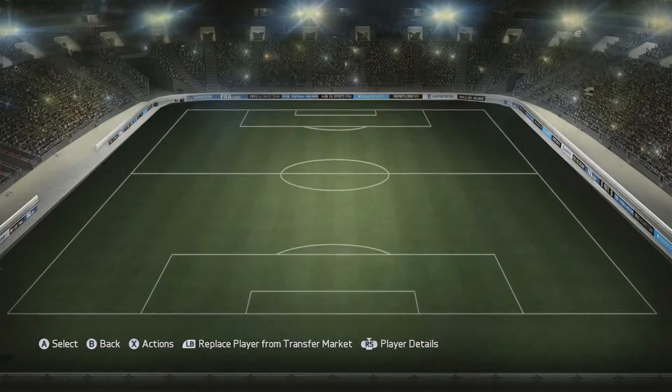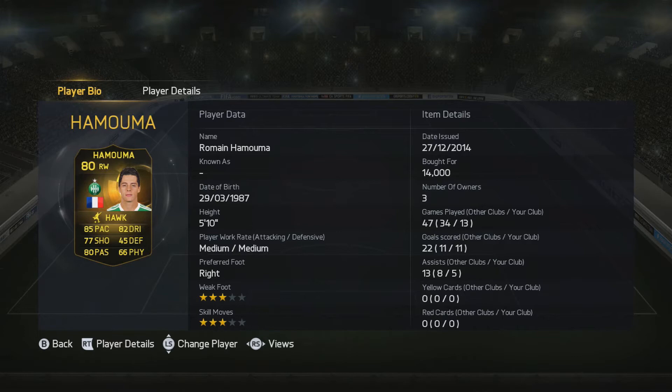He was the only bronze in-form card that I saw where I was like, yeah, I really wanna use him, so I decided to build a squad around him. I was really unsure who else I wanted to put in this team, because if you guys have followed my channel for a while, you'd know I like to build hybrids. I don't really like the one-nation squad or squads where it's just one league. I really like to make my squads unique.